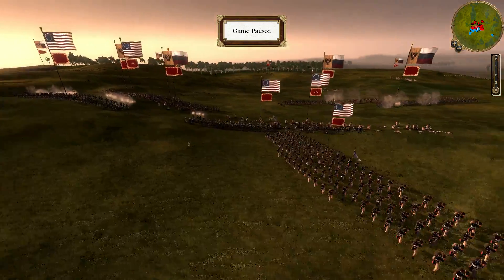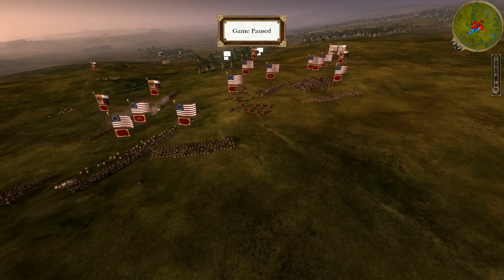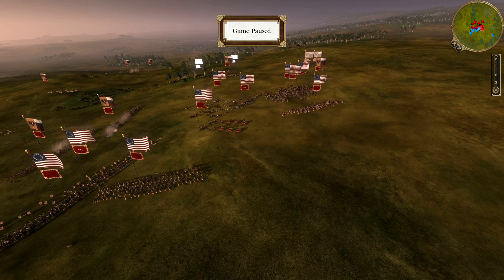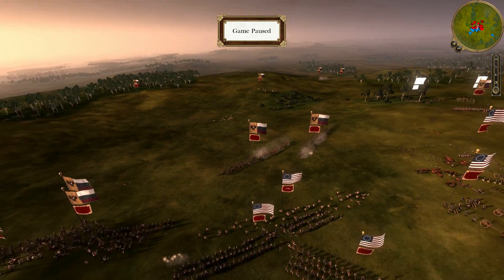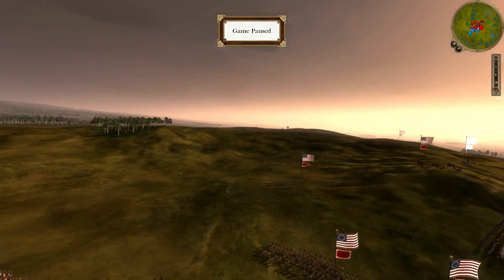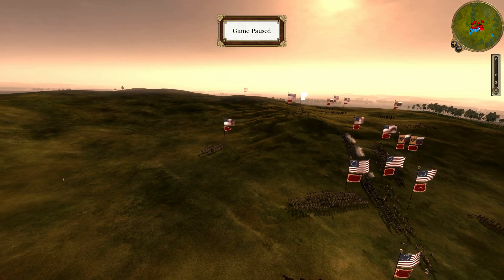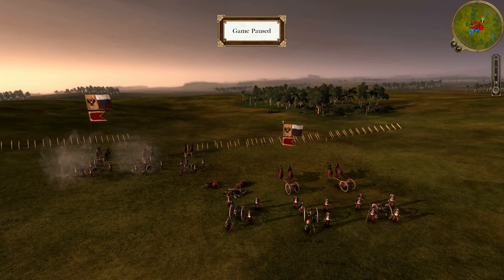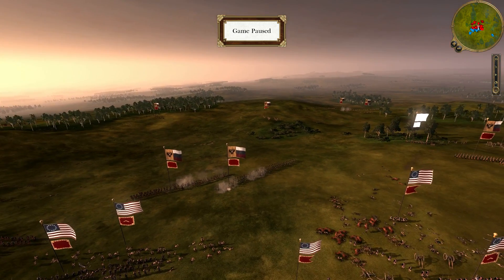The Americans have also created a side line here — you can see the way the line is pushing forward, but then there's also one at an angle there, just in case the Russians manage to get through. The Americans have accepted a defensive position with their artillery on the high ground. The Russians, meanwhile, are being aggressive, trying to get in on this flank. The Russians still have their artillery back here, and even if it becomes an artillery duel, it might just weaken the Americans regardless.